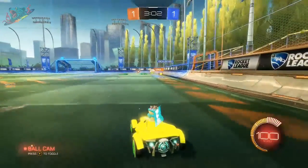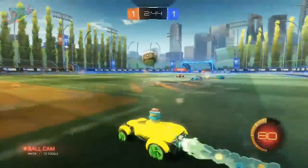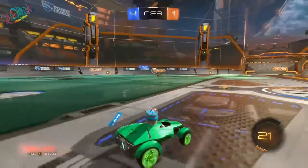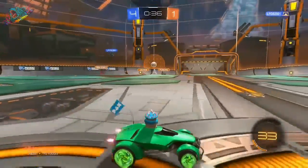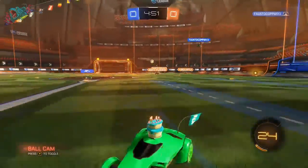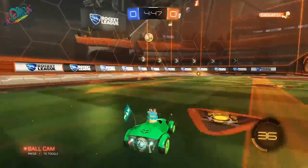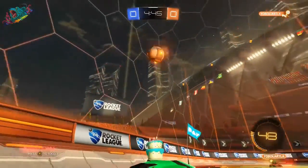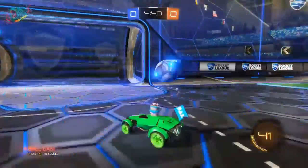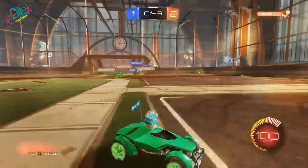And number one: always have boost. As simple as it may seem, having boost is key. Without it you're almost useless — if you're chasing down a shot on goal, you need to have as much boost as possible to make the stop. And even if you're trying to score, typically you need to be moving pretty fast to be on the scoring end of a center ball. Try and pick up the bigger boosts so you can immediately have 100, but picking up the smaller ones works too. I usually try and sweep the ground for boost when the ball has been popped up in the air and you're waiting for it to come back down. Remember: when the game speeds up, you want to be able to stay in front of the play and not lag behind.